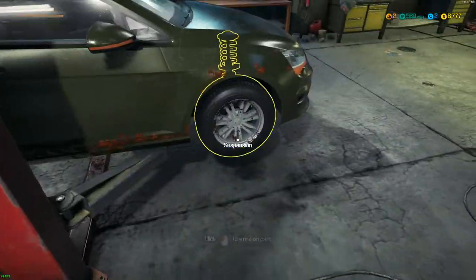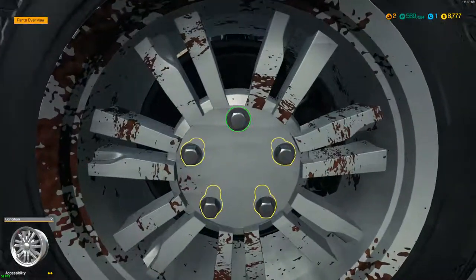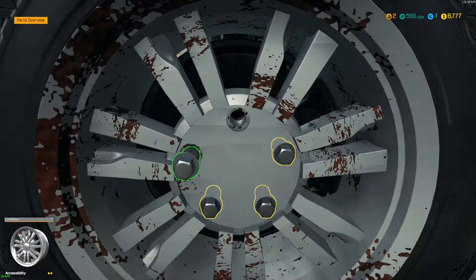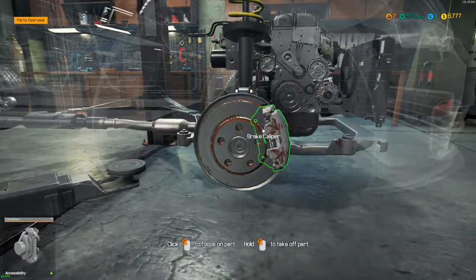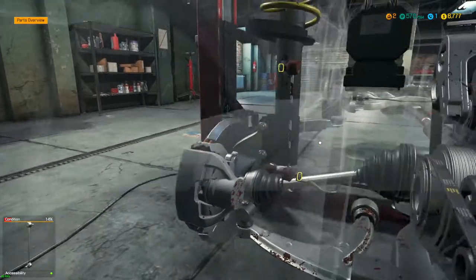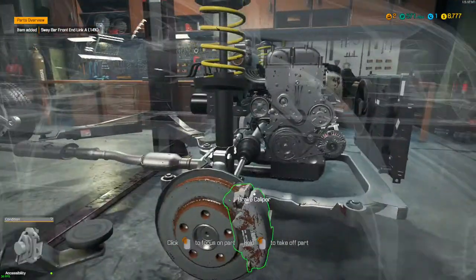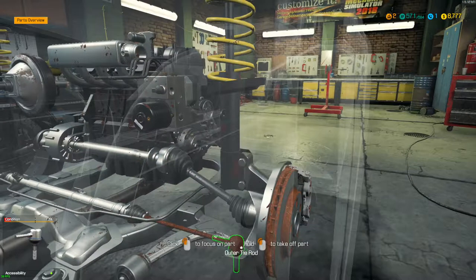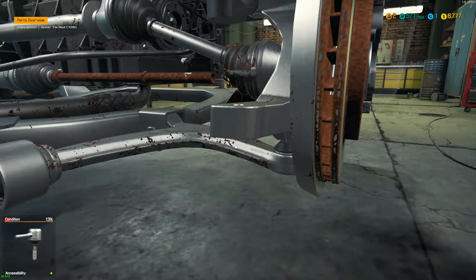I don't think we need to lift the vehicle up — we can do it from here. Let's go ahead and take the rim off, then take the sway bar link off and the outer tie rod off. It looks like it might just be on this side.